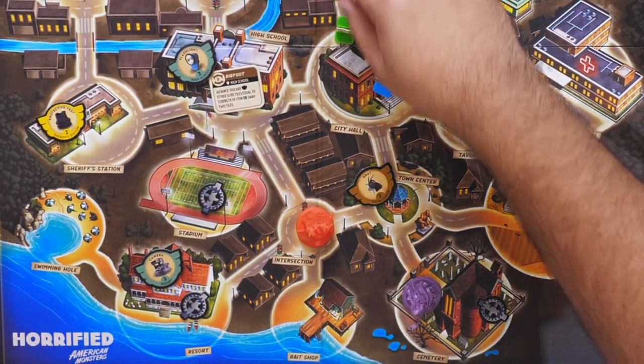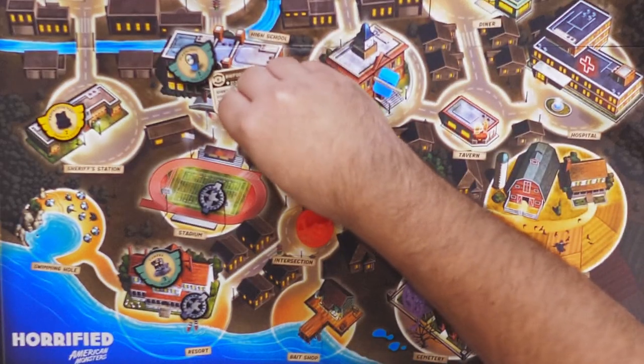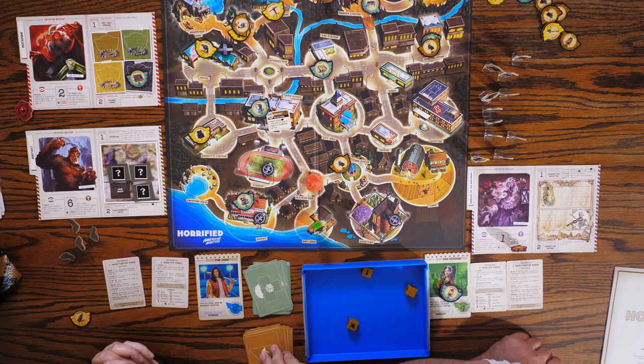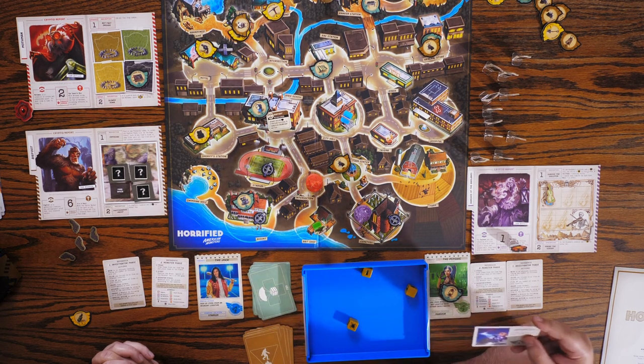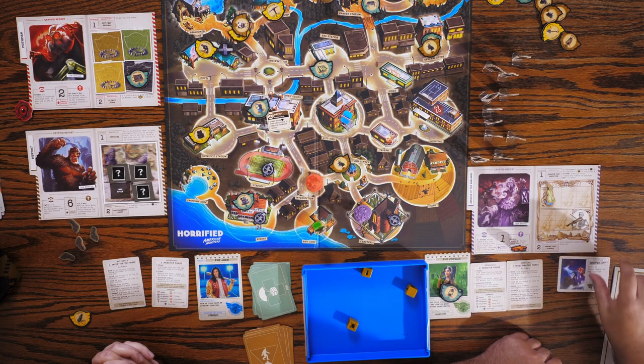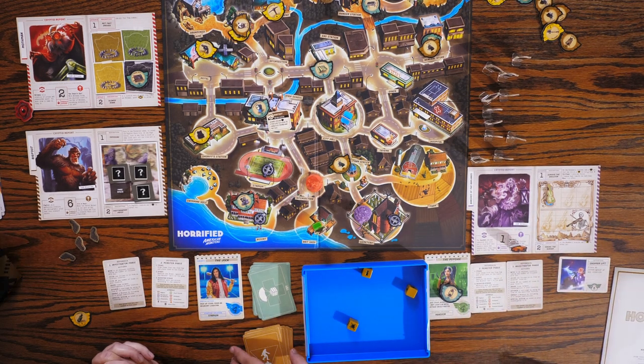I'll go one, two, three, four — which takes him to the bait shop and we get another perk card. Chopper Lift: place an investigator at any location. That's going to be nice. And then we're going to see what the monster card is. The Mothman is going to activate — just watch.